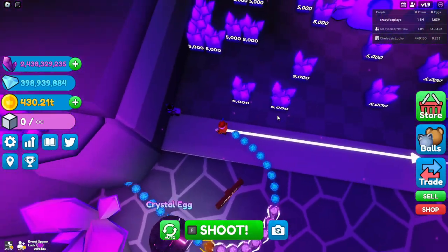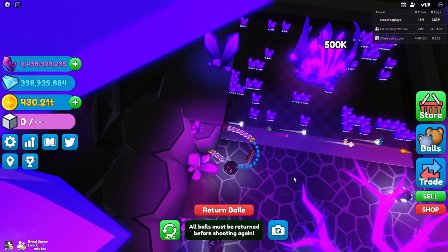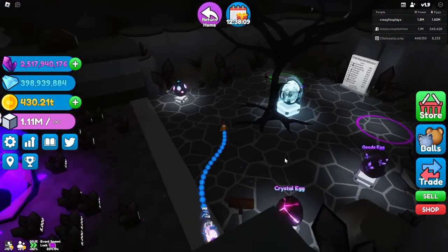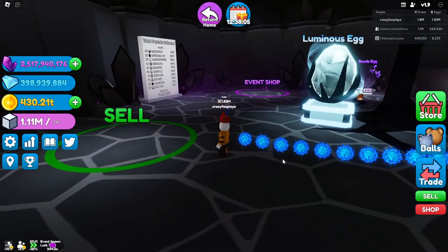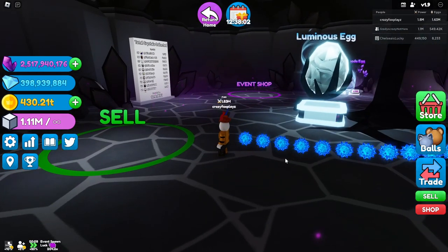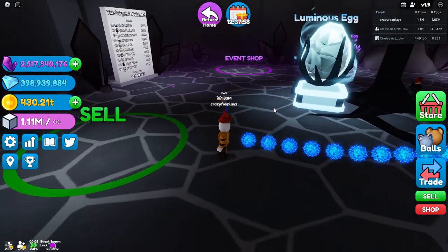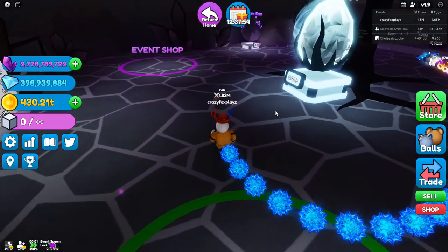Let's get an inventory going and see how many crystals I'm going to get. Let's pop open this epic dragon — 1.1 million in my bag. Let's sell it and see how many crystals we get. I was predicting 200 million, maybe 150 million — but we got 260 million, okay I'll take that.